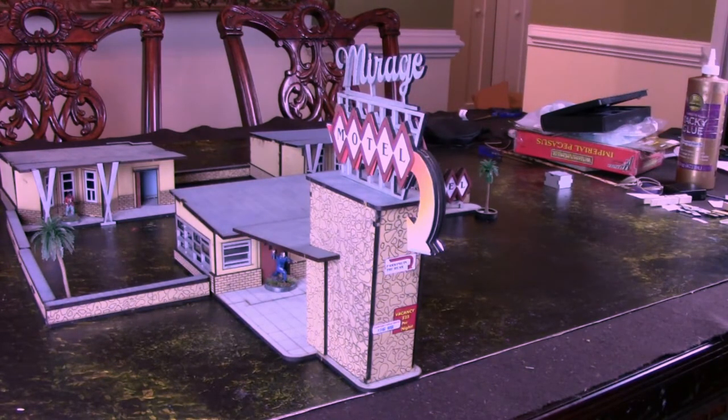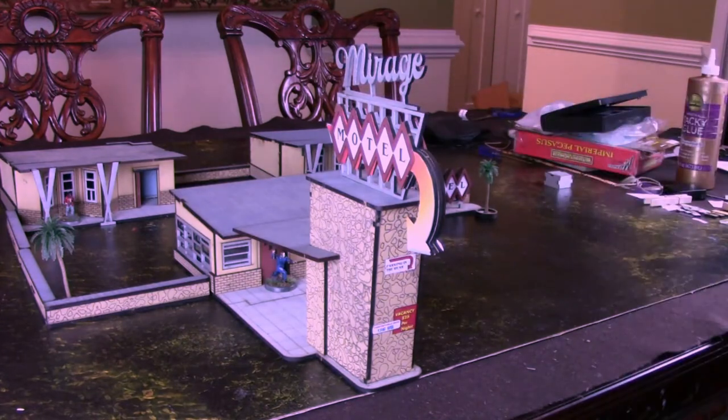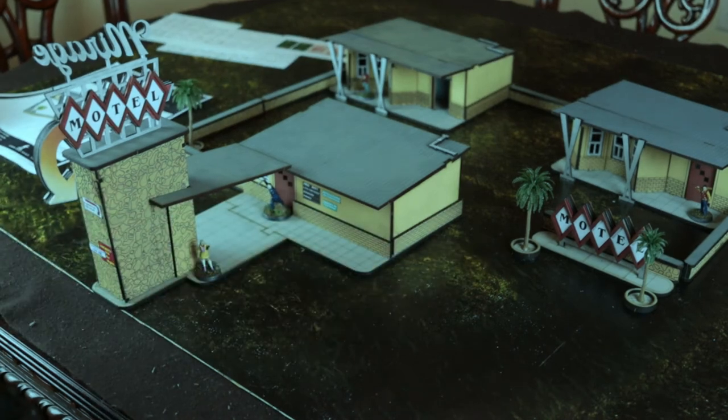I suspect that's going to snap off. Making little pegs that would have gone through walls probably would have strengthened that. Anyway, it comes with this main structure, the two motel rooms, a series of walls, a separate motel sign, and three plastic potted palms.